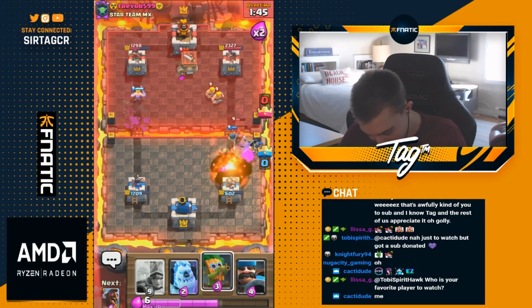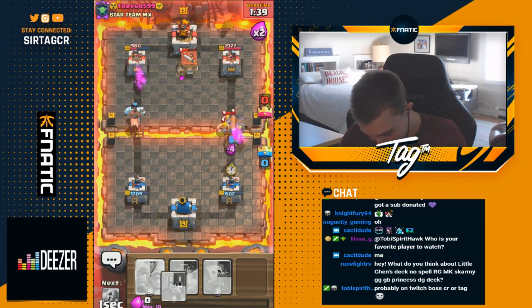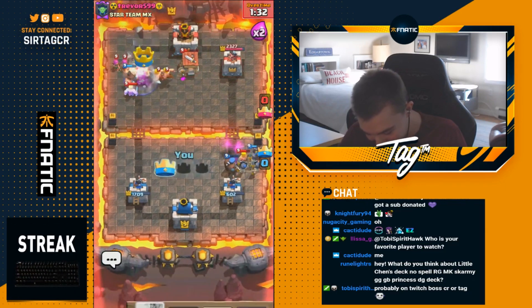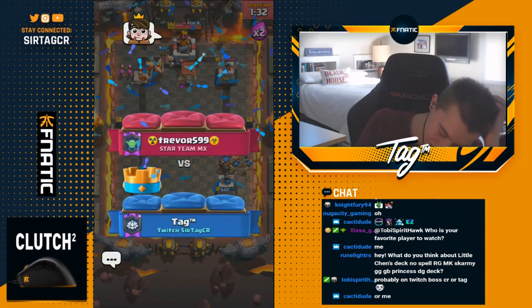He's going to go for goblin gang - no royal recruits. Get some damage for sure. Guards and barbarian barrel here. He just fireballed - what a ferocious fellow. Going for ice golem and then a hog rider. I need to get a hunter down right now - hunter defend the tower. I think we might actually take it. One more hog rider hit and we take him. I don't know exactly what happened there but peace out girl scout - glad to win that one, that's a good one.